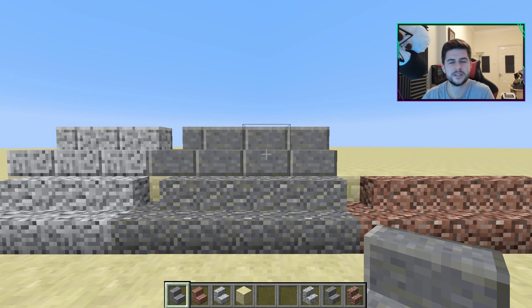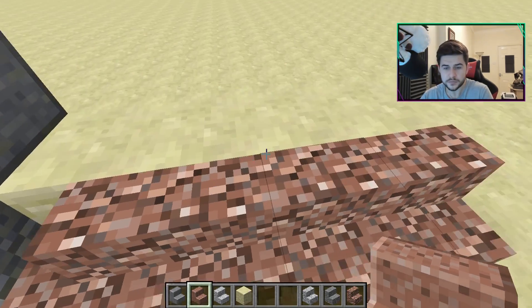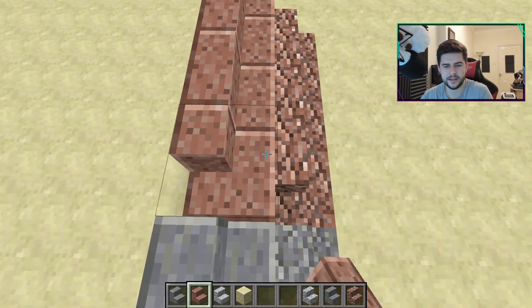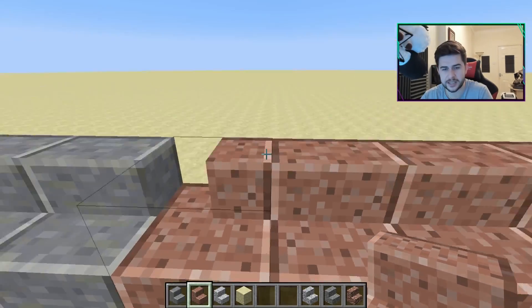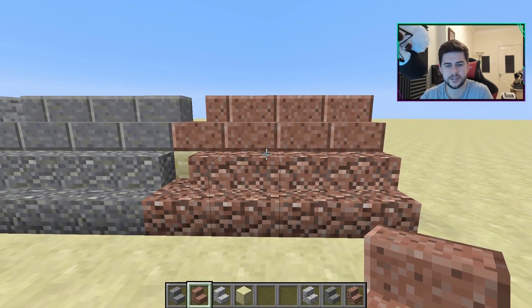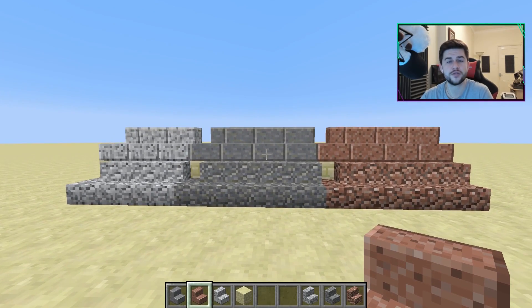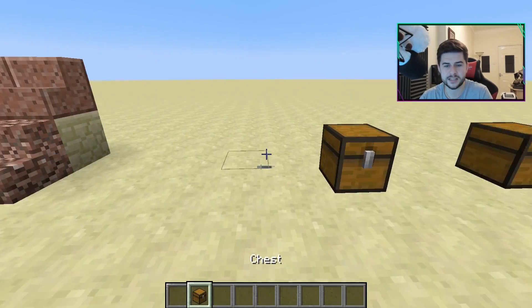Last but not least we have the granite one — it looks a lot better than the original block. That looks great. I just think the separation between each block makes things stand out a bit more. These are basically the variations you're going to see introduced in Minecraft, and there will probably be more, as Lady Agnes did say they're introducing lots more since this is something highly requested by Minecraft players.